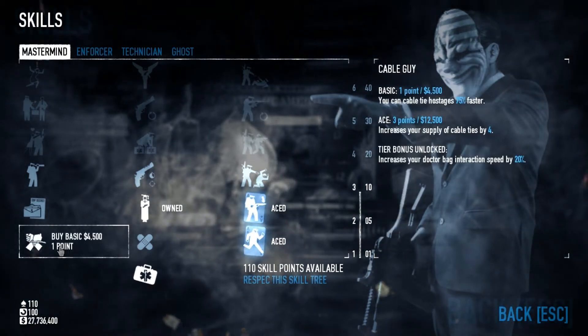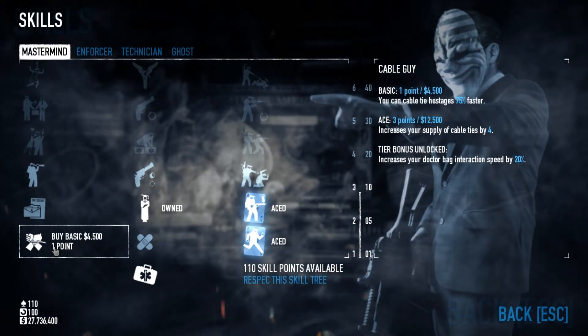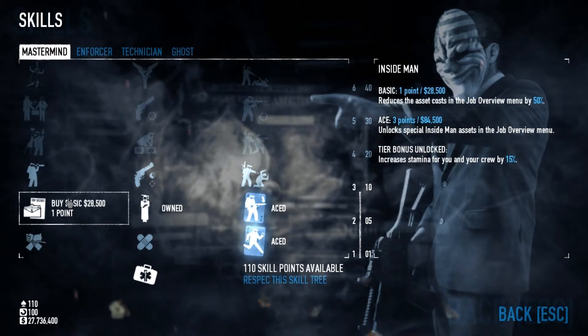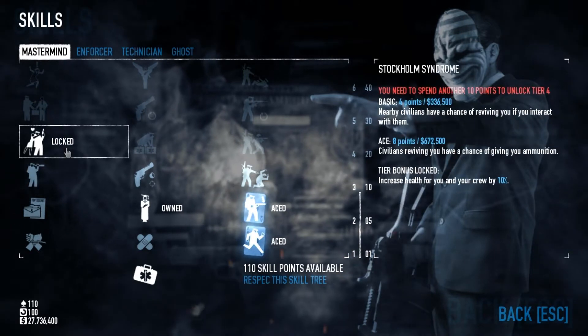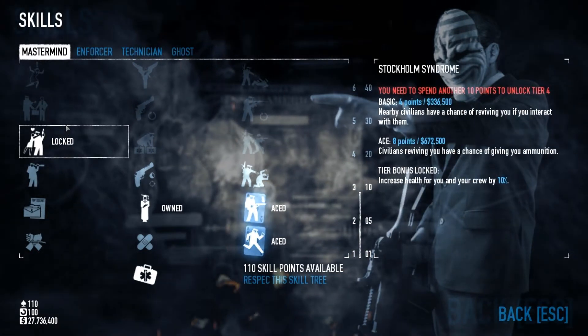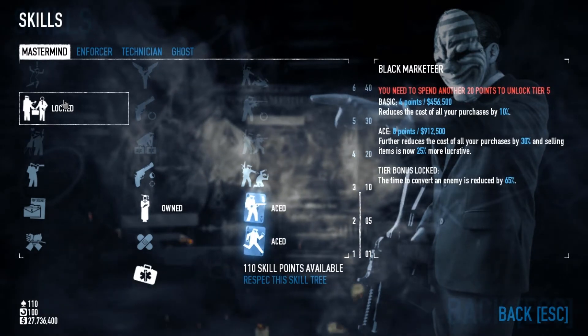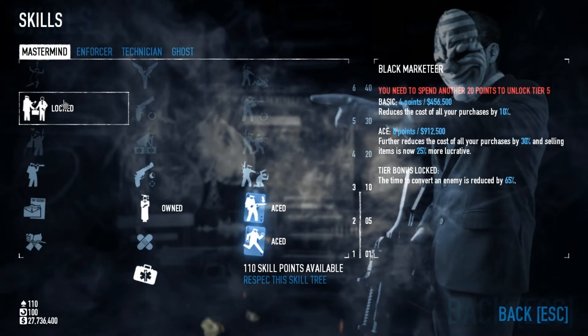For each of the first three tiers in any skill tree, each skill costs one and three skill points respectively — one skill point to basic and three to ace. However, when you get to tiers four, five, and six, this changes. The cost to basic a skill becomes four skill points, and the cost to ace a skill becomes eight.